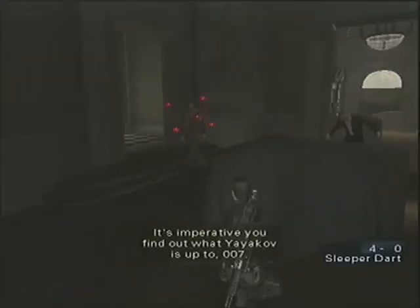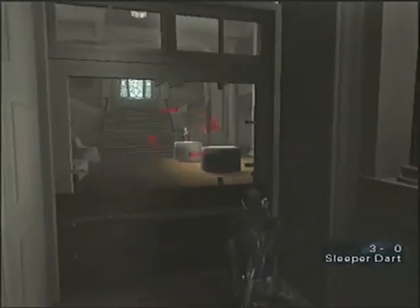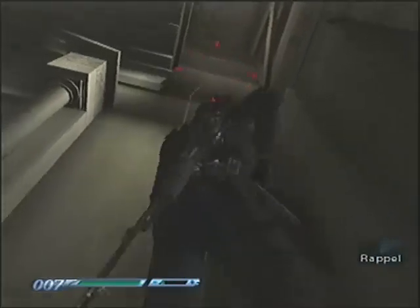It's imperative you find out what Yayakov is up to, 007. Welcome back to Everything or Nothing, I'm Frozen Treasure. Our first Bond moment here is awarded for a 'silent entrance.' We need to dispatch the first two guards and get to the attic without the sniper seeing us and firing a shot.